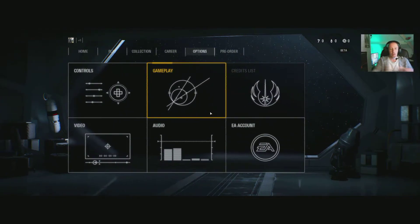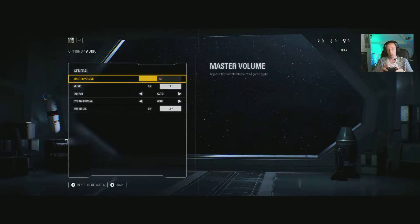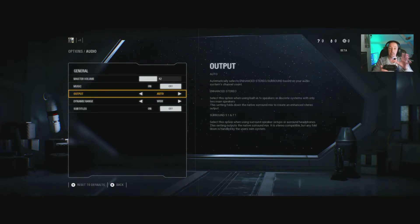Down to Audio — I'll leave graphics to last because that's always the bigger settings to look at. We've got master volume, music on and off, and output. This is an interesting one — I was very pleased to see this, and it's the same on consoles as well. On auto you have full support. Enhanced stereo works very well if you're running a 2.1 speaker system. Surround 5.1 and 7.1 — yes, it does detect the difference. 5.1 is fully supported, and it also works correctly on 7.1. I've tested it — it sounds fantastic.